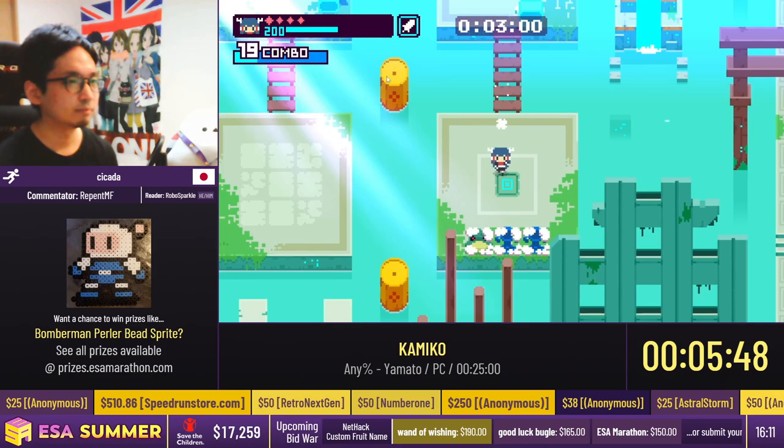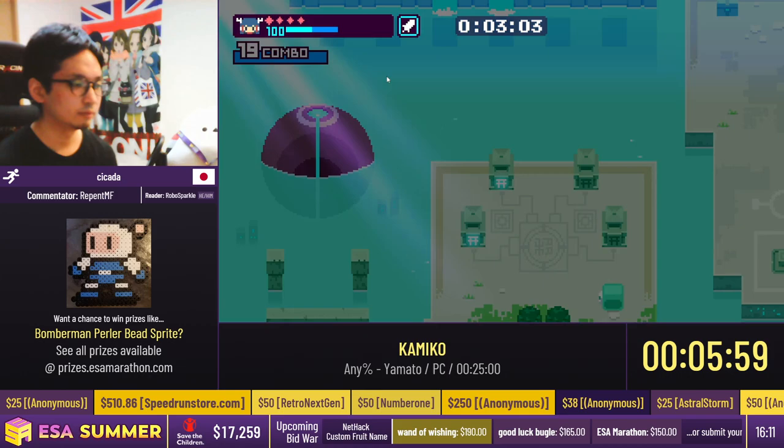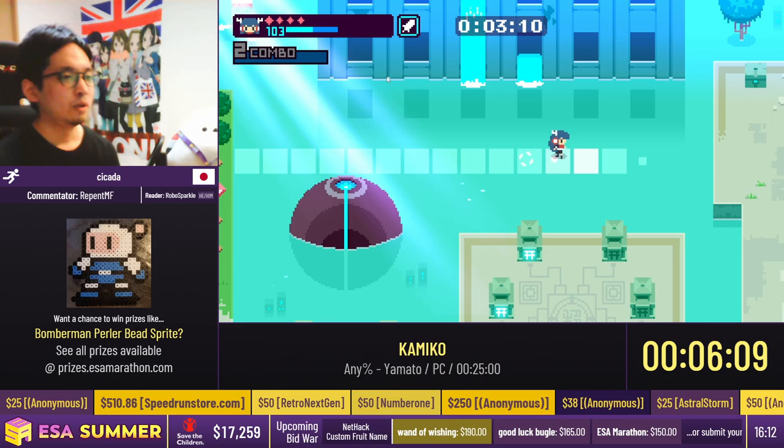If he were to step just a couple of steps to the right, he would have spawned some enemies and that would have been slower. On this bridge, he intentionally went to the middle to spawn those four green jellies and get the SP he needed. But immediately afterwards he went left on the bridge so he wouldn't spawn enemies with more health that would take more hits. Even though Yamato's attacks are very quick and strong, we want to attack as little as possible and get just the SP that we need.